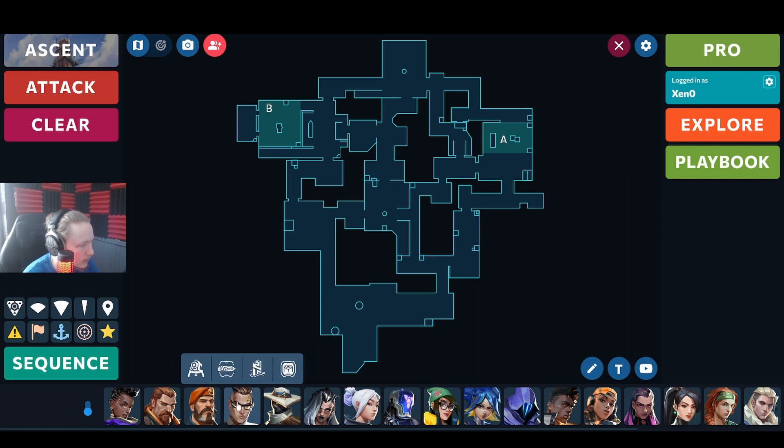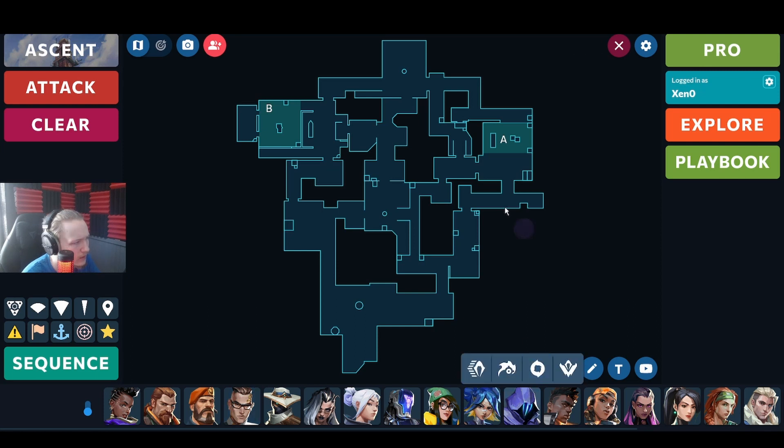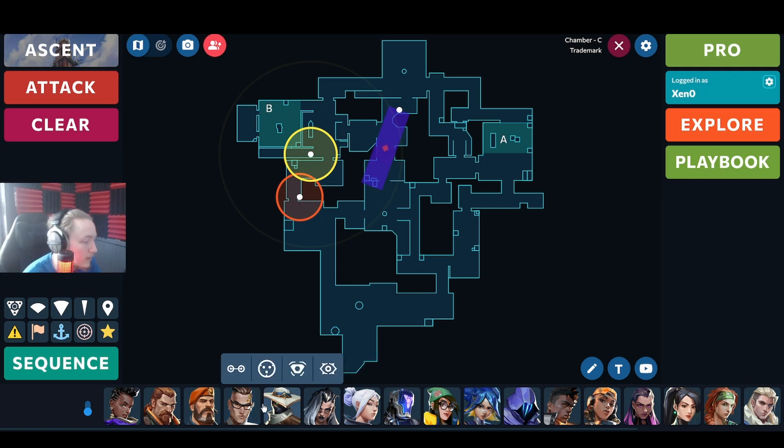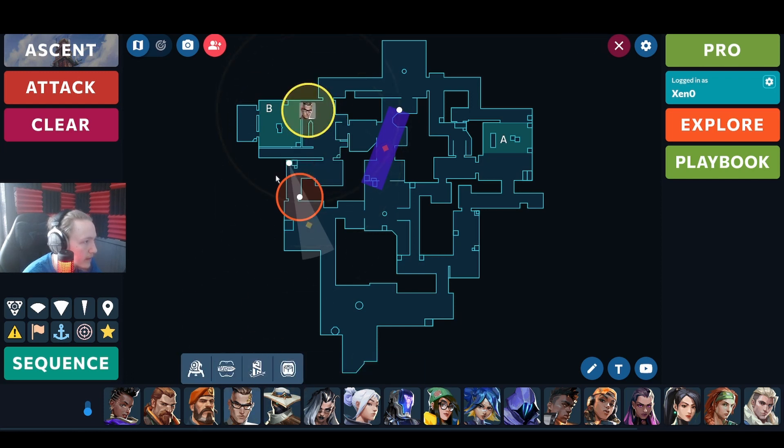The next thing is some trips on A, which is very straightforward. If you have an Omen on your team, you can ask them to play back mid, and then you can use your trademark for other things. On B, you can place your trademark here - you've got a layer for B main. When you get the first kill, you TP away and place another TP. You'll then have this layer of trips - you'll know if they're actually executing here because this trip will tell you if it's triggered or not.